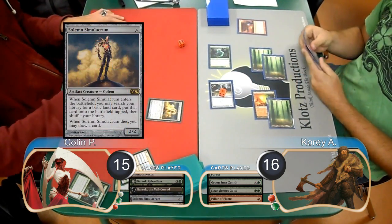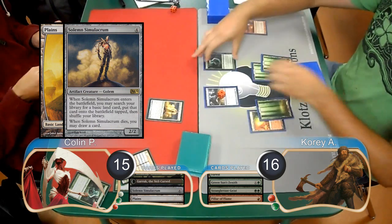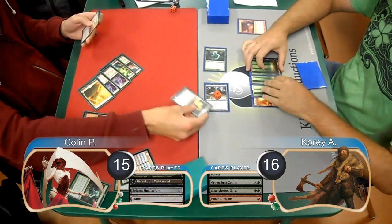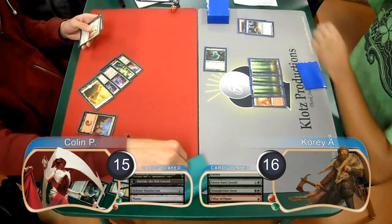Collin played a Solemn Simulacrum on his turn and searched for a Plains. Then Cory attacked with both of his creatures, so Collin used his Solemn to block the copy. He drew a card when the Solemn died and went down to 13.